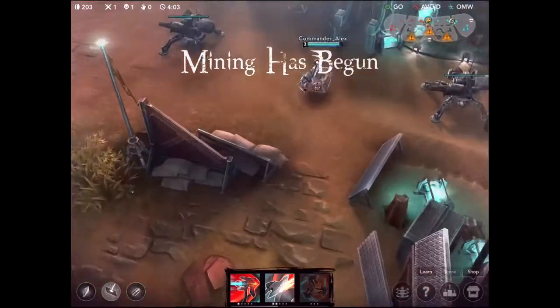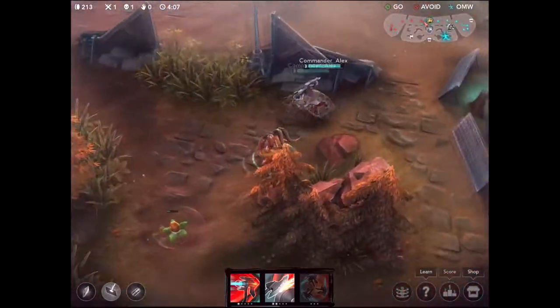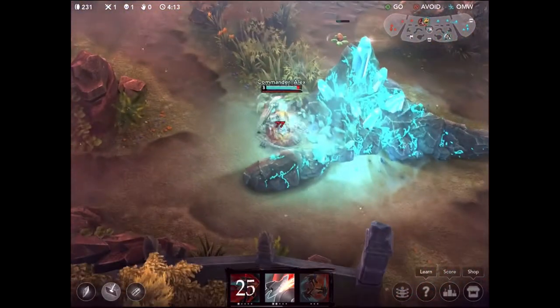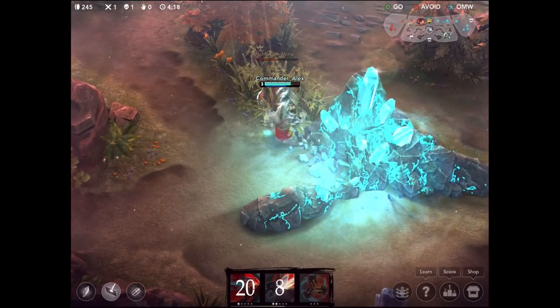Looks like Saw is getting a little too close to my teammate there. I'm going to come down here to the minion mine and take that out with no problem because I have quite a bit of HP in the beginning as I was saying.